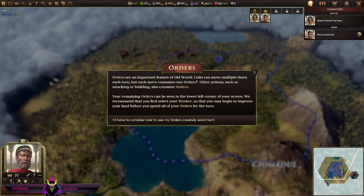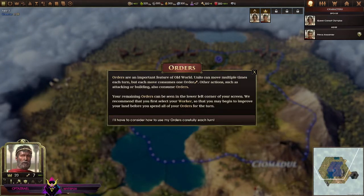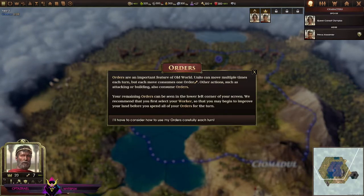Orders are an important feature of Old World. Units can move multiple times each turn, but each move consumes one order. Other actions such as attacking or building also consume an order. Remaining orders can be seen in the lower left corner of the screen. We recommend that you first select your worker so you begin to improve your land.